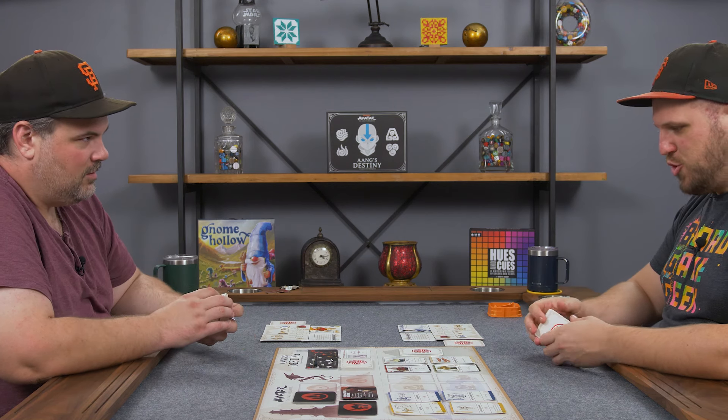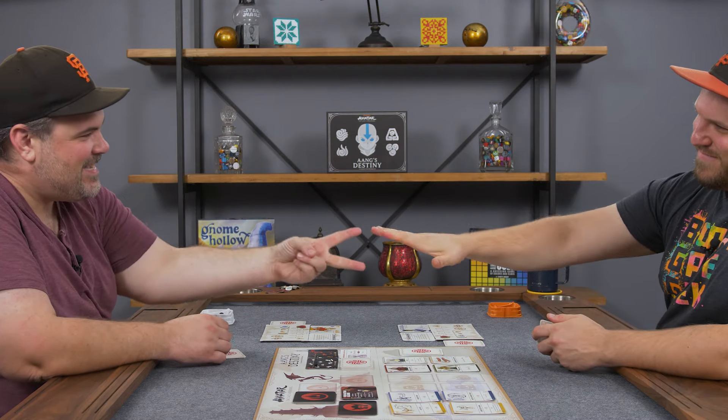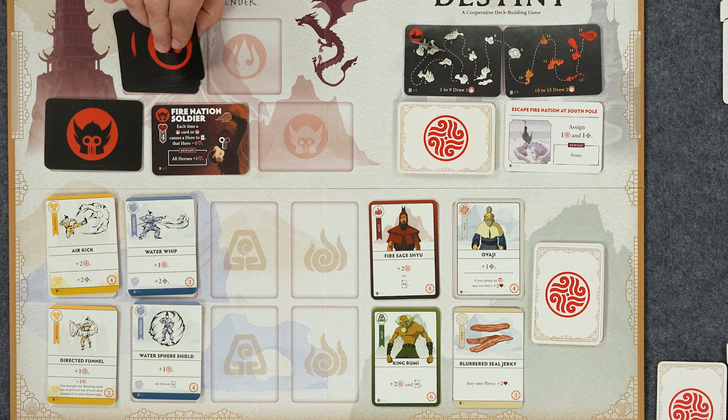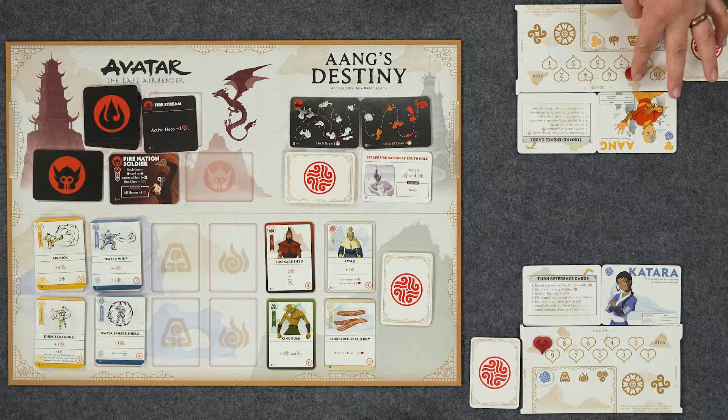Rochambeau for first player? Sure. Yeah! I feel like that happens every single time - I go paper twice. We're probably very in our habits. So we start by revealing, since we're on this card, only one Fire Nation card. The active hero loses two health. Should've been Nick - I'm playing Aang. Here's the thing: I'm a live-action movie purist. M. Night all day! I've watched very little of this show, but even I hated that movie and I had no idea what was happening.